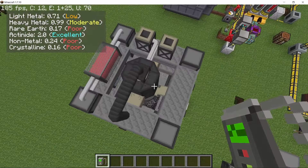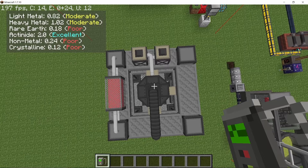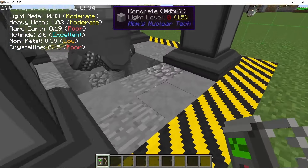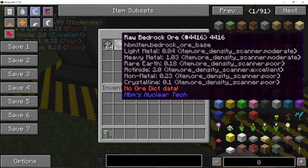The best place to make the entire plant would be where you have an excellent source of actinite. As you can see in the upper left corner of the screen, the actinite bedrock ore is listed as excellent. All of the other metals are either poor or moderate, but we need actinite and so I should have built it here but I made the plant somewhere else.